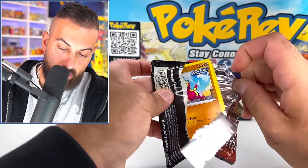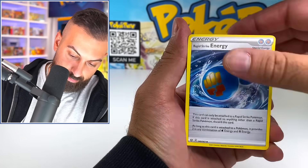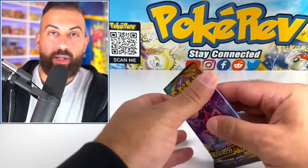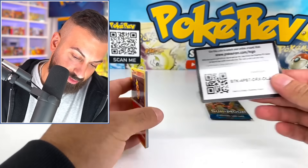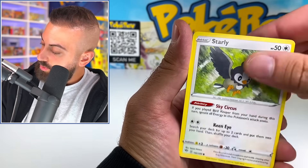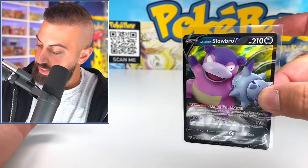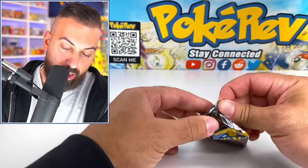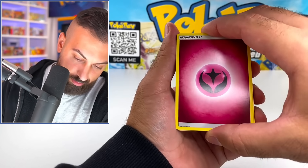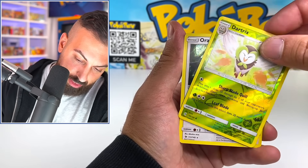Battle Styles round two, baby. Sleeping Tyranitar, come on out. We got Yamper, Corpish, Scatterbug, Colossal — and it's a holo. Darkness Ablaze baby. If I could get a decent pull today that'd be good. We do have a lot of promo cards and stuff, but the pulls are tougher with Sun and Moon and XY and Sword and Shield, depending on the set. We got a Slowbro V — not bad. V cards and GXs and VMAXes today. Sun and Moon base set going way back now — 2017. Caterpie, Marill — Kangaskhan holo.